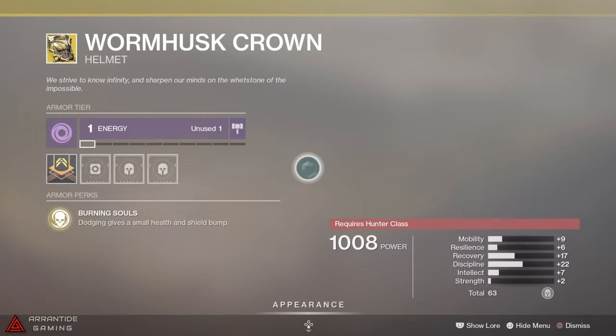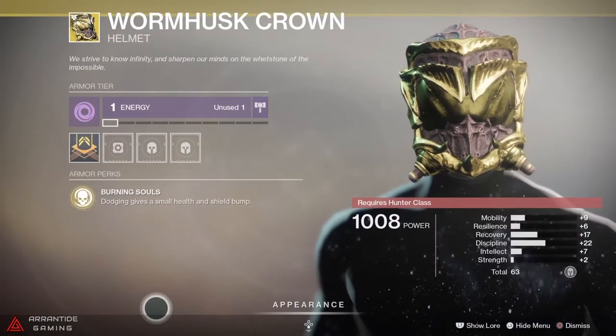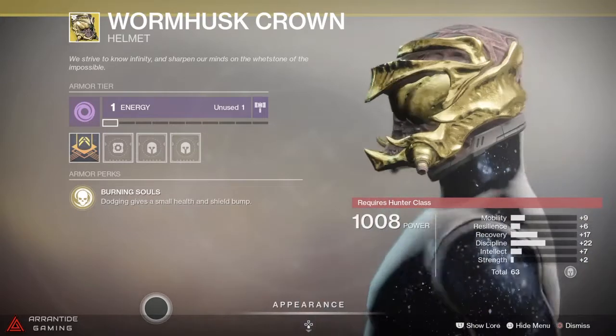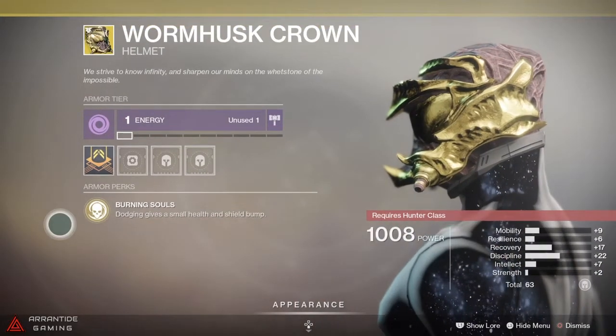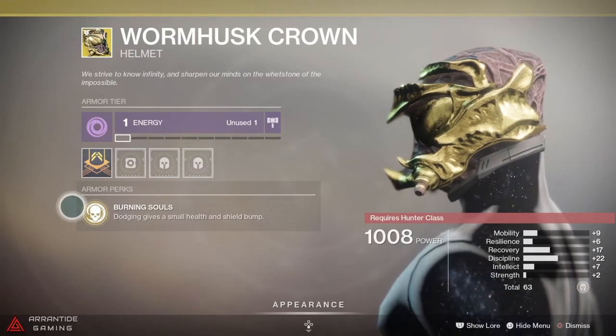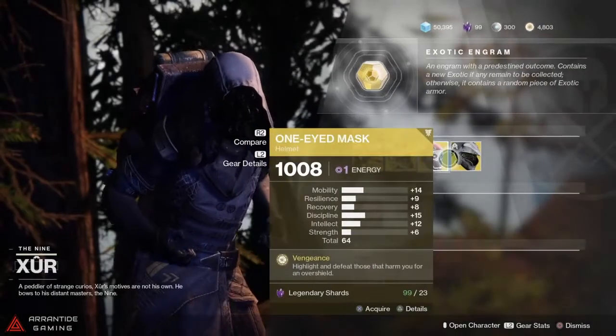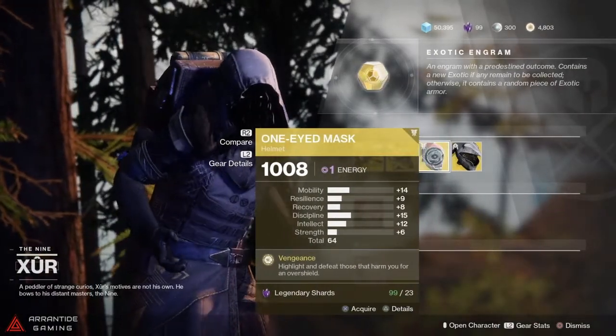Next on the list is the old Worm Husk Crown — yes, it looks kind of worm-husky. The perk on this bad boy gives a Hunter dodging a small health and shield bump. Very nice, another oldie but a goodie.